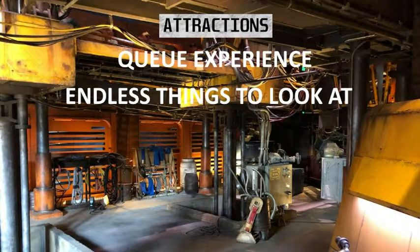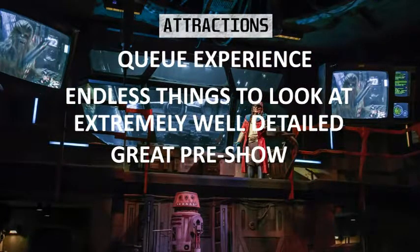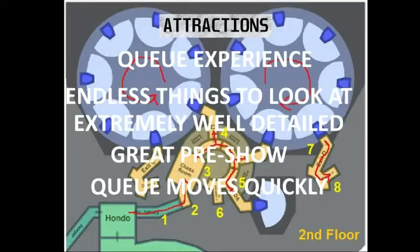Now the queue experience — there are endless things to look at. This photo is taken from the queue. It's like a ship repair bay. As you can see there's a queue line, and you feel like you're there. Even this walkway, it seems like you would have a walkway there to access things. This whole deal was incredible. There's also a really great pre-show — I forgot this character's name, but his animatronic is fantastic. Chewbacca shows up. The queue moves quickly. I felt like I was in and out — I got there at rope drop and it was about 30 minutes, and about 15 minutes in single rider.